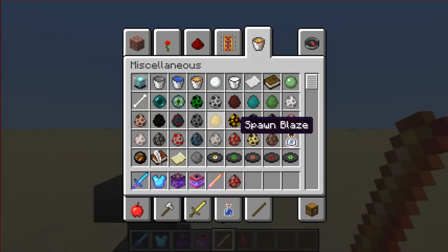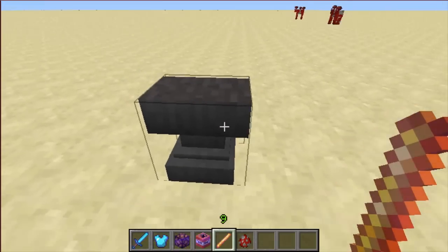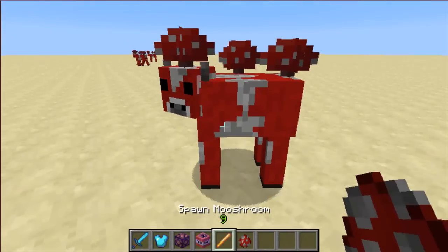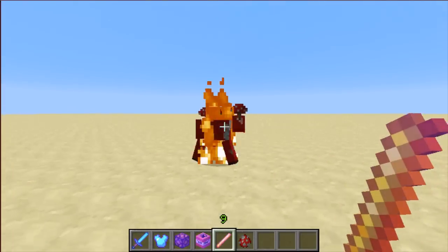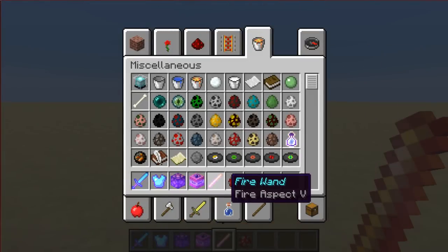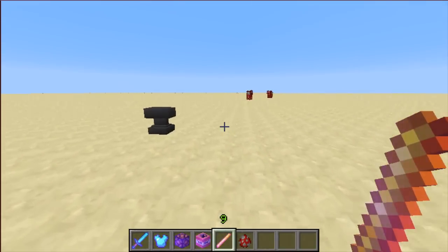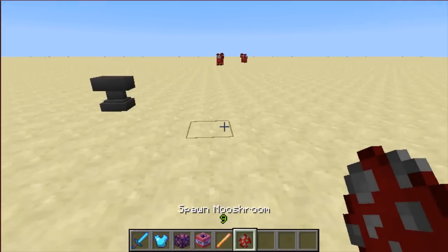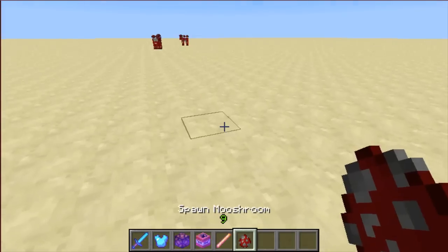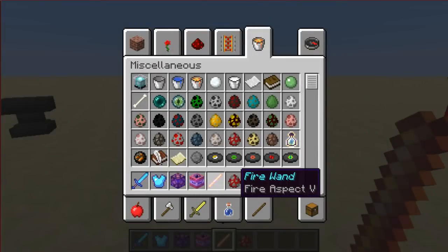Here is a fire wand — it's actually just a blaze rod, but it has fire aspect 5 on it. I renamed the blaze rod using an anvil to 'fire wand.' And this does light mobs on fire, as you can see. The higher the level of fire aspect, the longer things stay on fire. As you saw, that cow burned to death. If you had fire aspect level 1 or 2, the fire would go out before it actually died. So putting a pretty high level fire aspect on can be very useful.